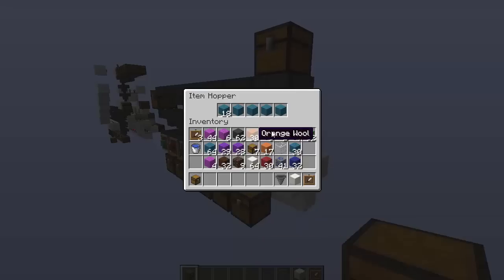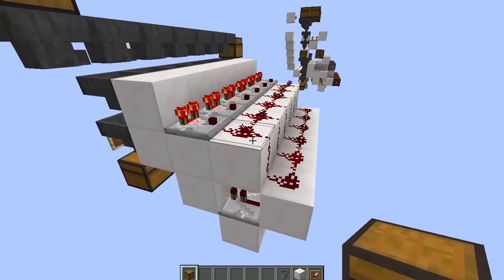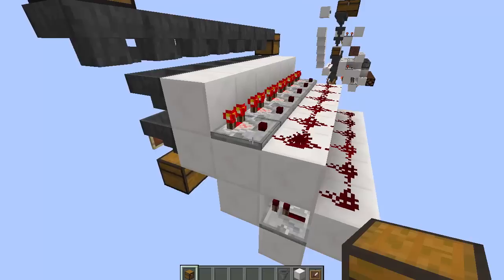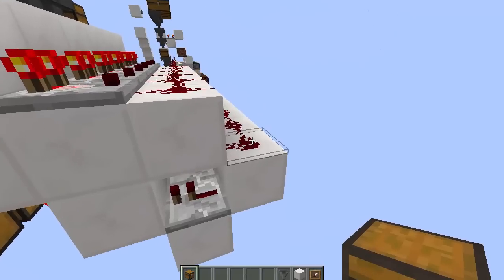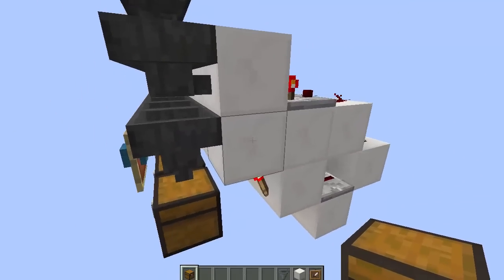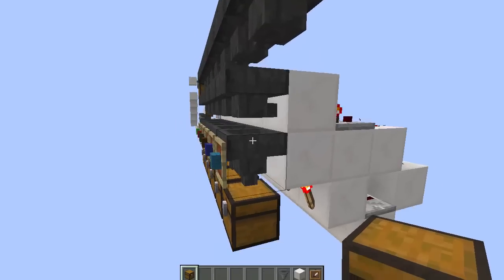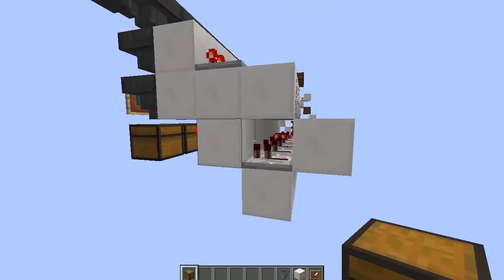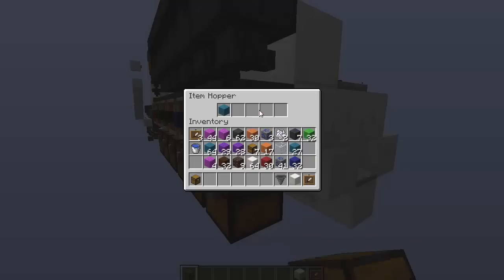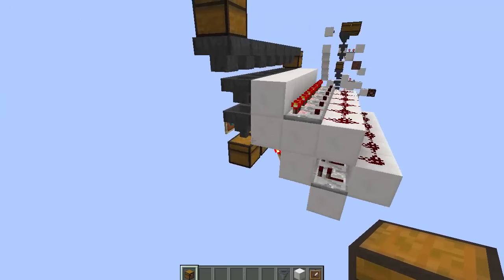This works because this hopper right here has just enough items in it to produce an output signal of one. If we increase the number of items in this hopper by one, that comparator will read that item output and produce a redstone signal. Once this redstone right here is triggered, this repeater will trigger, which will turn off this torch. This torch powers this block, and right now this powered block is preventing this hopper right here from absorbing items. If that were to turn off for just a moment, it would allow the one item from this hopper to be sucked down into the one below it, and then this hopper will place that one item in this chest. And that's how the item sorter works - and that's how all sorting systems are designed to work.